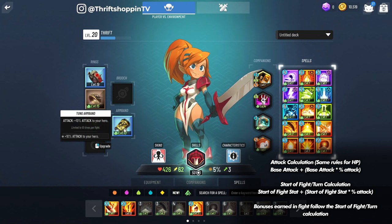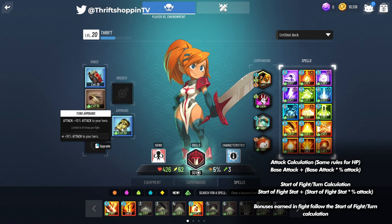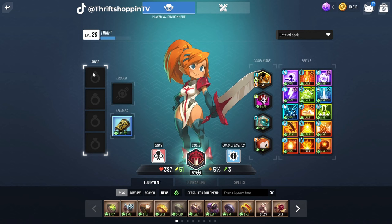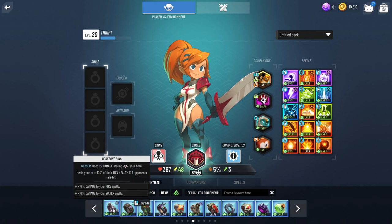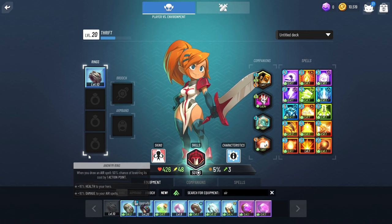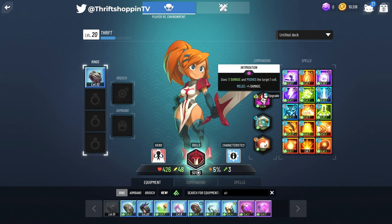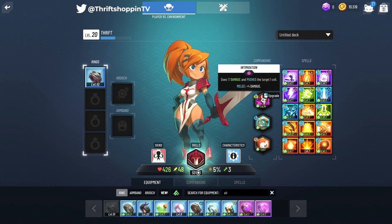Keep this in mind when building attack builds: the tongue armband gives attack over the course of a fight based on that before-attack modifier, so it may benefit you to use equipment that gives more attack before the start of the fight so the tongue armband is modified even more. Now let's look at spell builds. With spell builds it's a very similar process — gear gives you elemental power for a specific element. I have air rings leveled up, so this ring gives me 10% damage to my air spells, and you can see it's already modifying power.